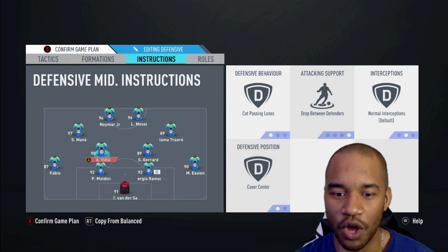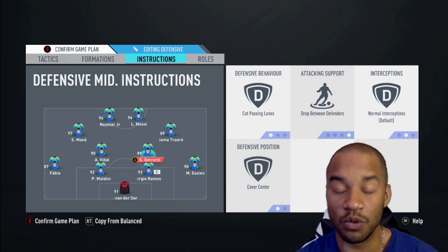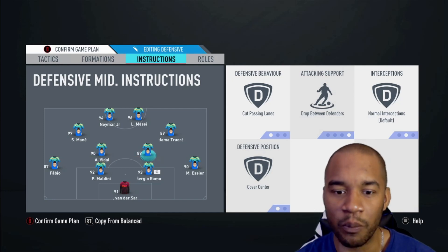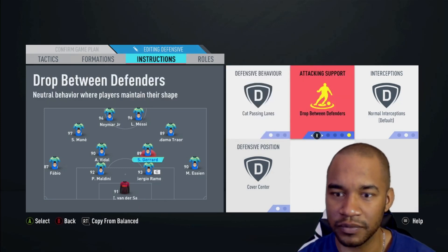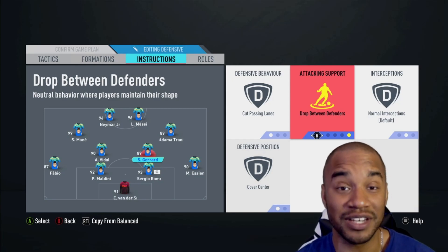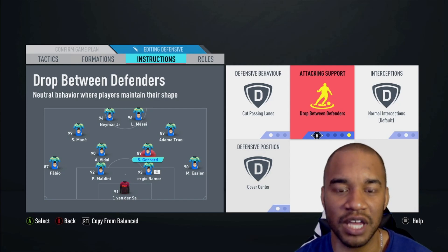Now this is very tricky. I've changed it to Cut Passing Lanes and Drop Between Defenders and Cover Center on both my CDMs. The reason is: if you're not very good defensively and you want more assurances, what happens is Vidal and Gerrard will drop in between your center backs or between your fullbacks and center backs and sit on the back line. As the game says: 'neutral behavior where players maintain their shape.'